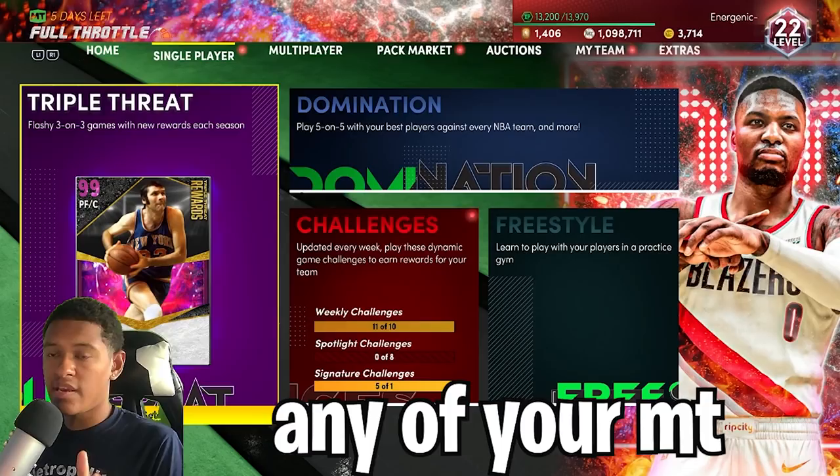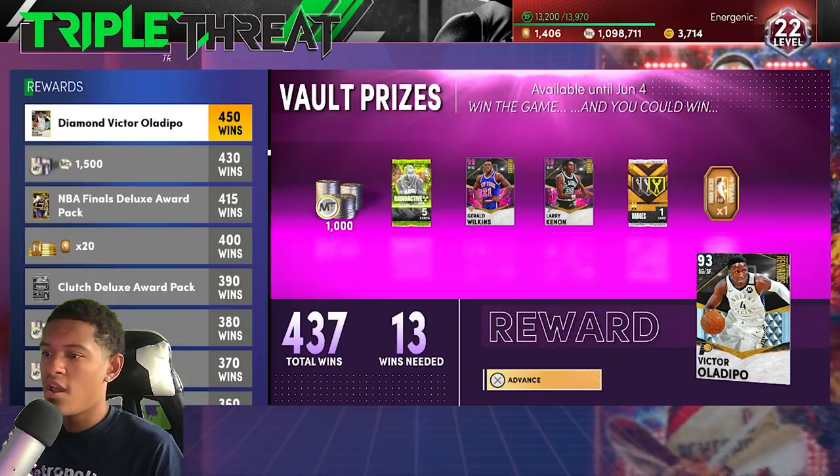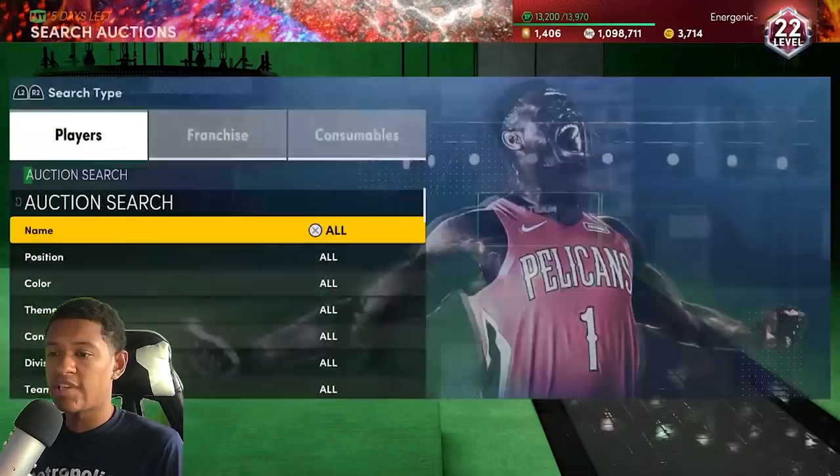The first step is to not spend any of your MT — it doesn't matter how much you're at. If you're under 2000 MT, go play some triple threat offline or online, whatever you want to do. Get to at least 2000 MT, and then you can start using some filters that I'm going to tell you about.